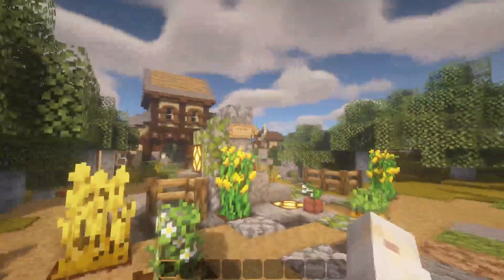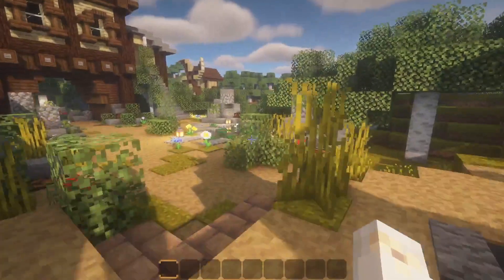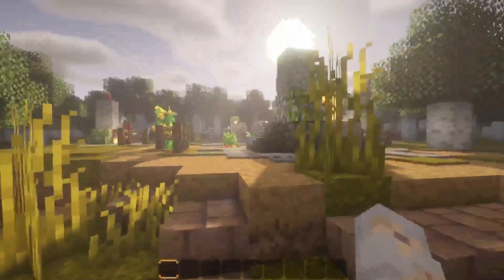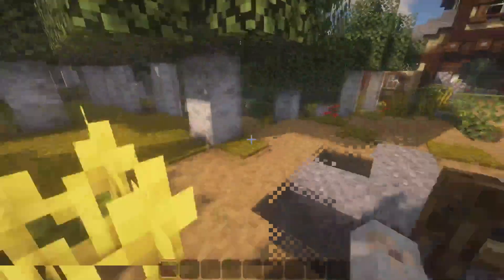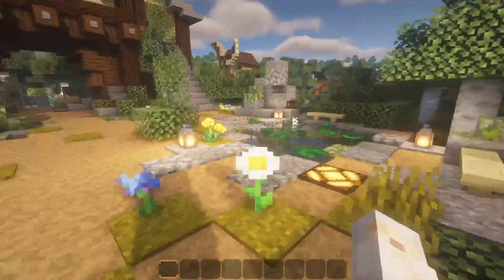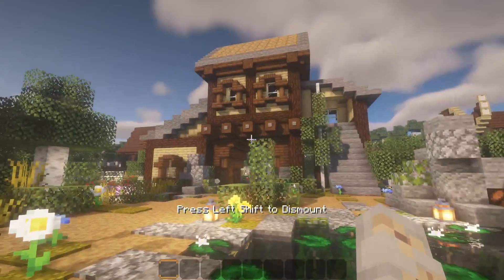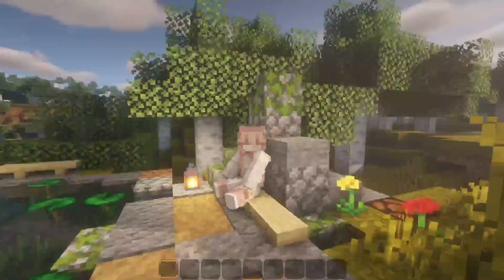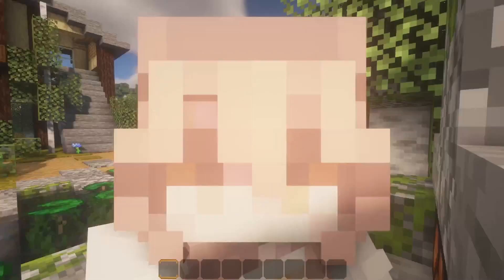Over here is the farming area with the corn, the carrots, the potatoes, and the wheat. I've yet to build half of these farms, but it's fine. The pathway comes down here, or you can go around this way — it's like a little circle. Then you get here and there's a little pond with some lily pads.